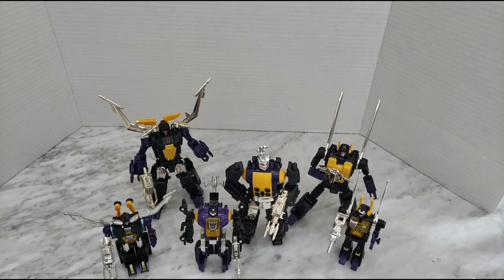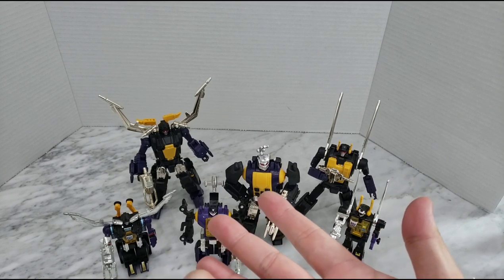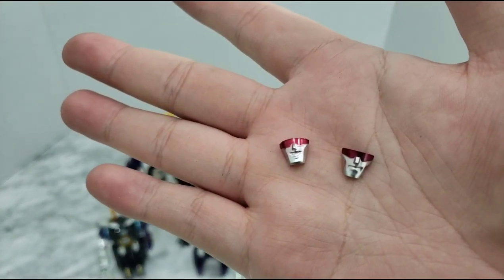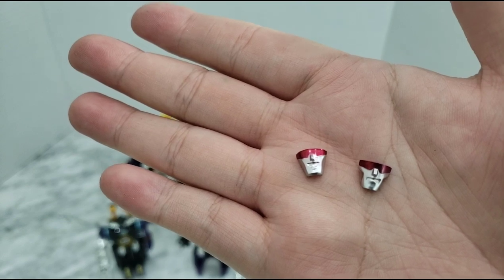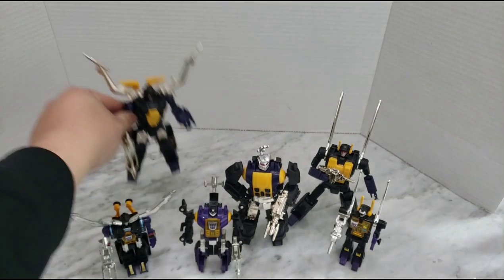Another thing you get with this set is face plates, which is really cool. Bombshell doesn't come with a face plate unfortunately, but Kickback and Shrapnel — or Scrapnel as he's now called due to copyright issues — have a separate face. They have a smiling open-mouth face so if you want to pose them causing mischief you can. I'm okay with the original faces; they have a nonchalant kind of expression and I don't mind that at all.